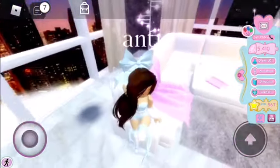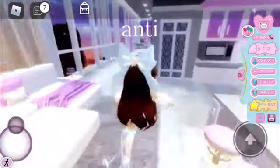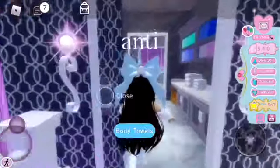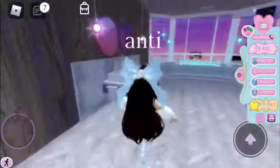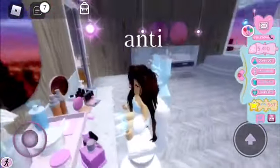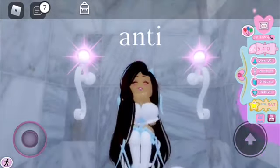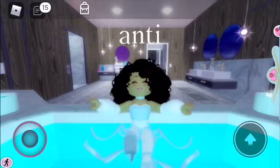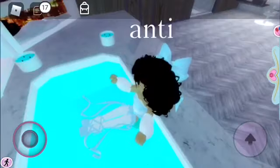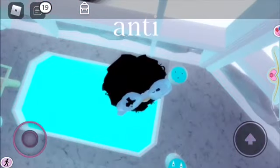If you've been on my channel for a while, you know this position was my very first profile picture in Royal High — smash like and subscribe if you remember that! In the bathroom we have a lot of things to interact with, like this makeup table, a really cute sitting animation on the toilet, and this bathtub which is also really, really relaxing — one of the best parts of the Apartments.